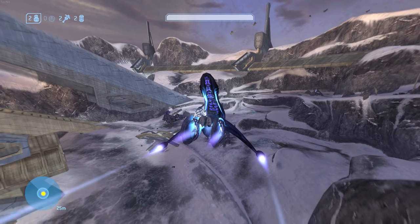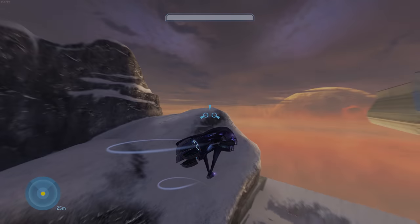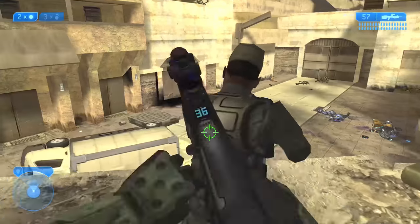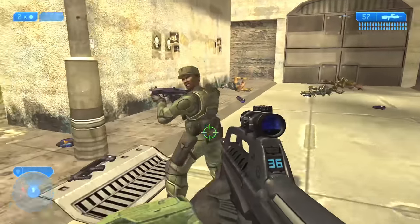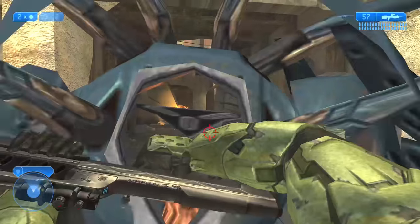This will spawn a new banshee that will start to fly into the map going very slow initially before boosting, and if you time it correctly you can hijack it. Next up we have the first of the hunter launches — the Halo 2 Outskirts hunter launch. This is actually the very first launch I ever did when going for campaign stuff. It's super simple and very fun to try.